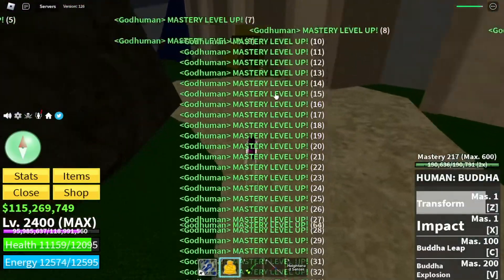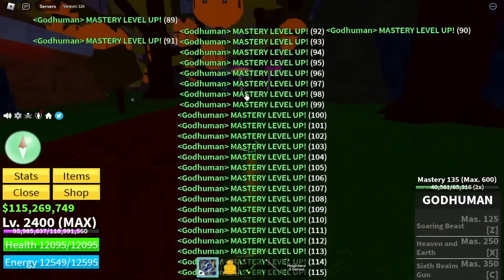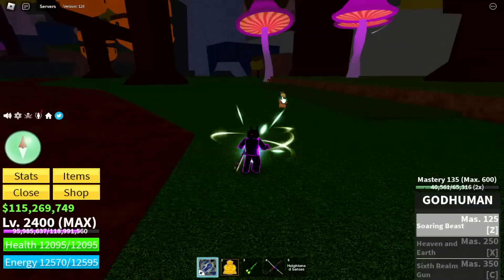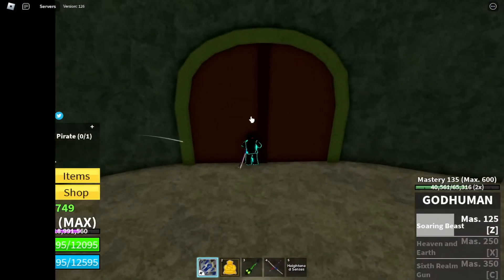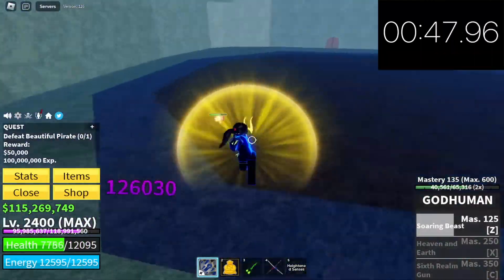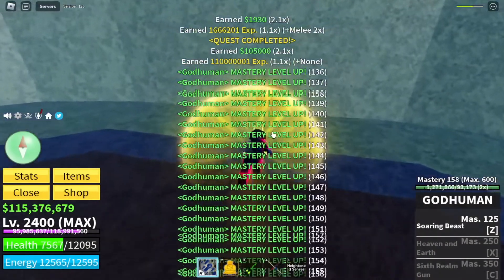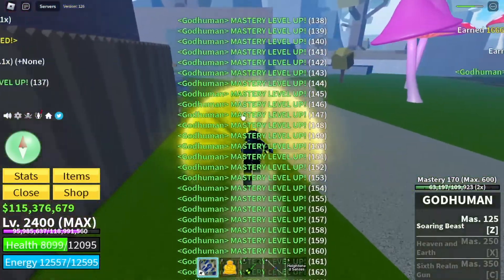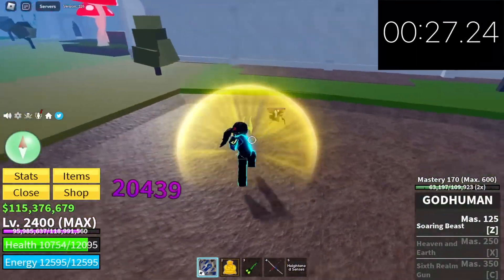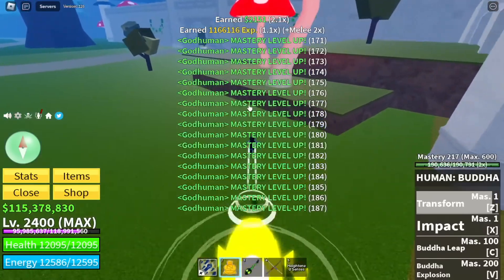I'm going to compare it to the other bosses. The Beautiful Pirate — it took me more than one minute, specifically 1 minute 24 seconds, which is equivalent to almost five Ryumas. The time you save by focusing on Ryuma is significant. As for Captain Elephant, it took me 40 seconds. So for our clear winner, guys, the most efficient and fastest way is Ryuma. By the way, I have 2x mastery, so for those who don't have it, you'll be killing Ryuma more times.